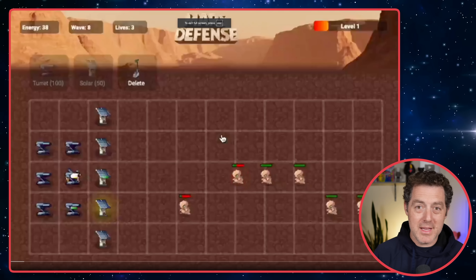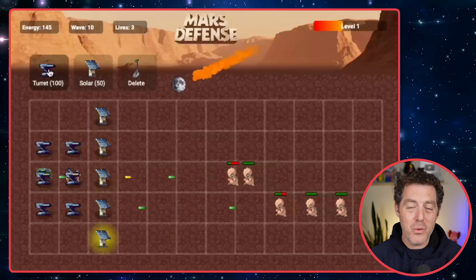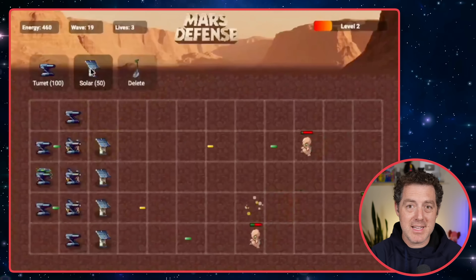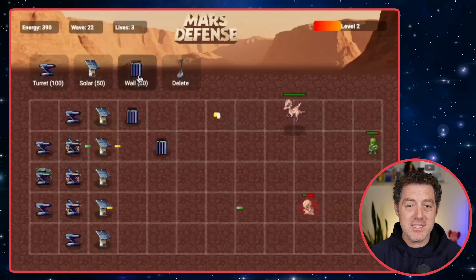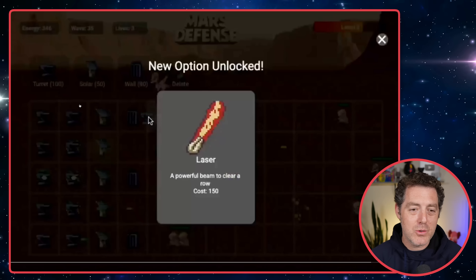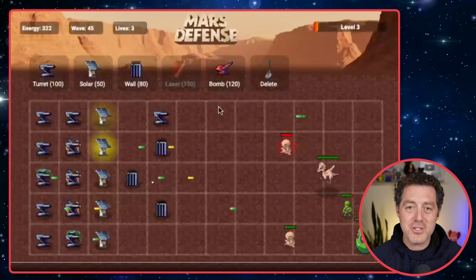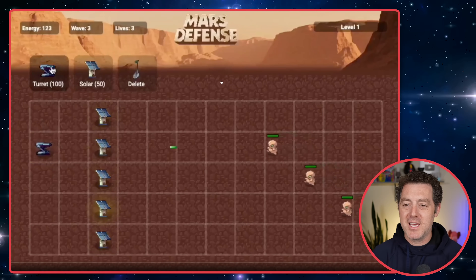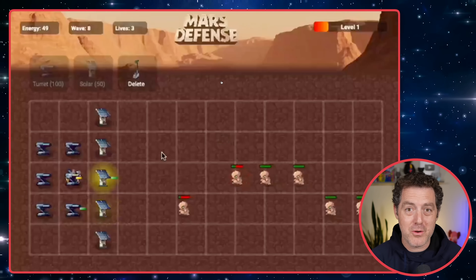Next, here's a Plants vs. Zombies clone. It is really, really well made — very polished. We have levels, you can select different defenses, there's walls, you can upgrade your turrets, there's solar power. You can see the different aliens running towards you trying to get to the end, just like Plants vs. Zombies. You can add bombs, lasers, upgrades. Very impressive, very complex, and all done with Grok 3.